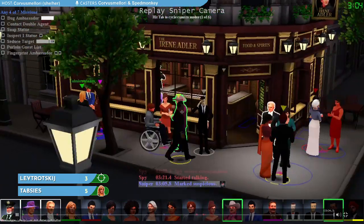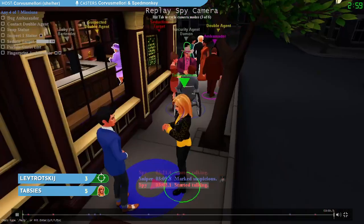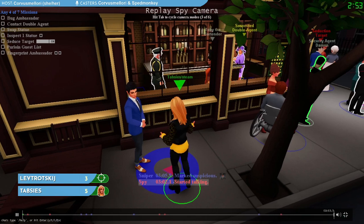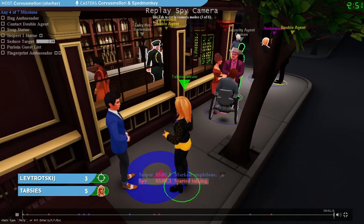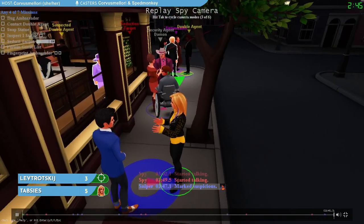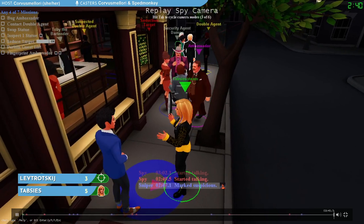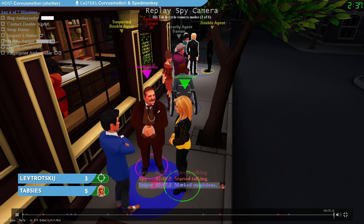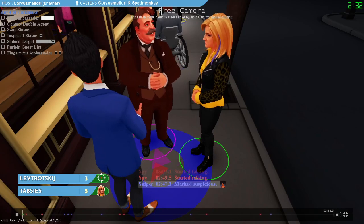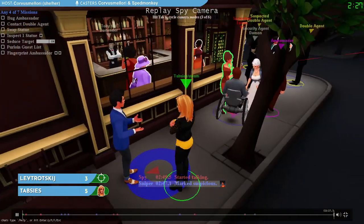Worth noting that bug has a very limited range — you have to be really snuggled up next to the ambassador, whether you're walking or standing, in order for that bug to really land. Across the conversation circle will not do it generally — the circles around your legs and the ambassador's legs have to be touching or close to it. Two minutes 43 and we're seeing more slow play out of Thabzies. The ambassador's coming our way but is not really close enough for us to bug while just standing here in conversation.